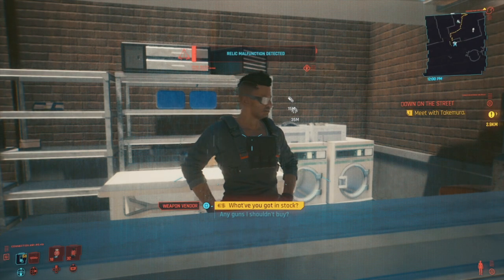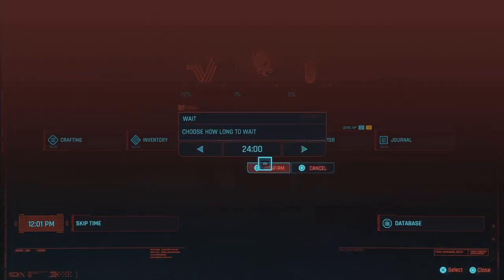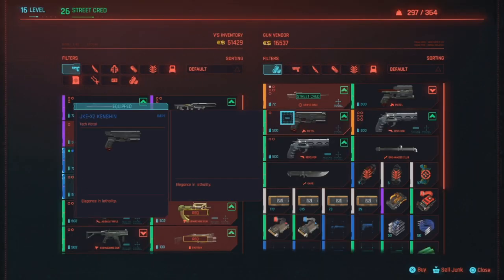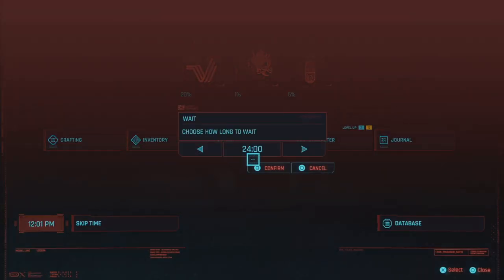That's how you get the best possible weapons from weapon shops. For any weapon you want — legendary assault rifle, legendary sniper rifle, legendary pistol, whatever your favorite weapon type is — before you buy it, save the game. Then re-roll a bunch of times until you find it with stats you actually want, and make sure it's close to your level so you don't lose out on damage.